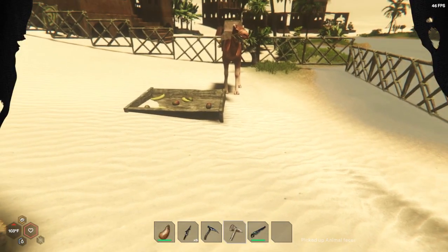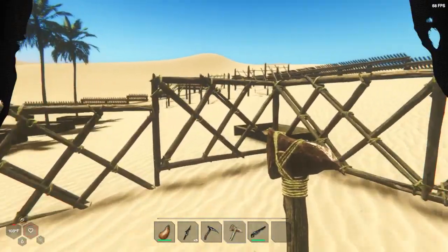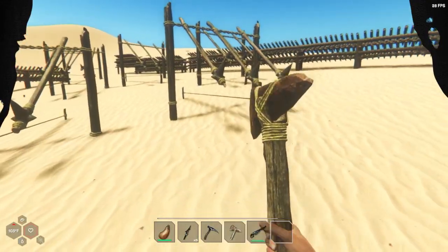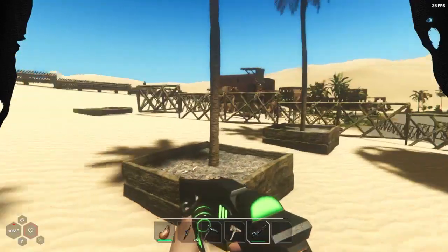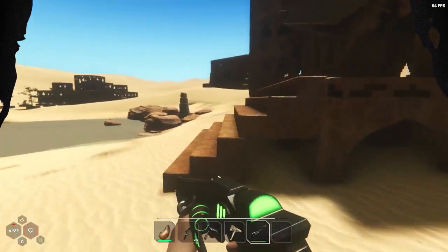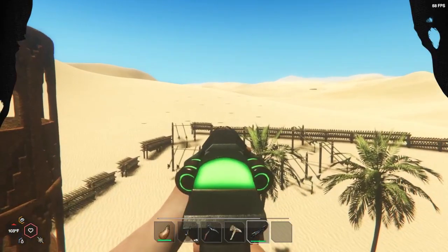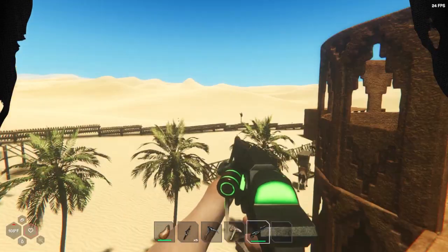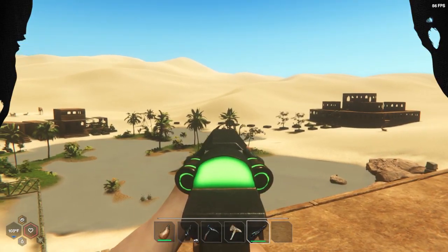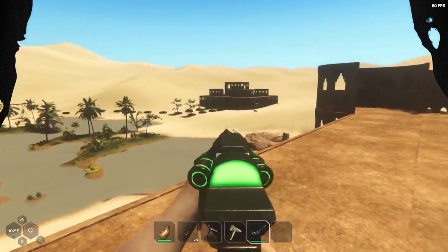We are finally getting a bug raid after waiting so long — I think four or five in-game days. I've been keeping myself busy with activities. Jumping up on top of the castle — we've got 15 landmines spread across our little desert area, and over here I started making more farm plots. Now, should I stay up here and let the bugs approach, or go down there? I think we'll hang up here to get a better view of any explosions.